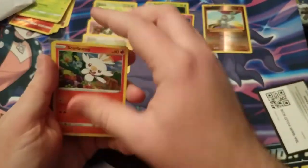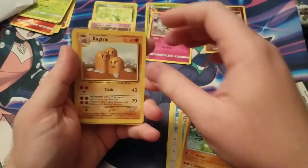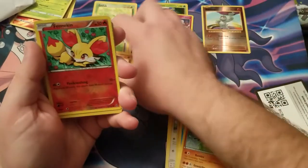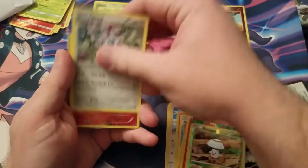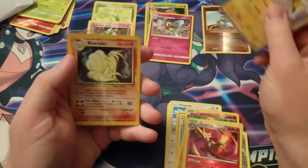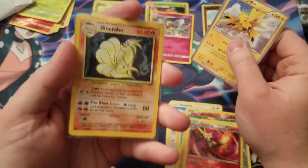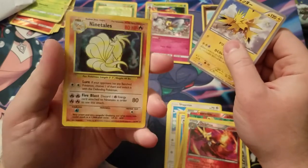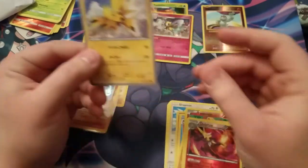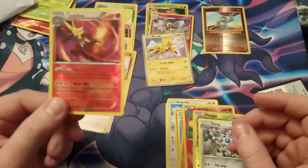If you guys like videos like this let me know. I see something in a sleeve back there - it's a base set, yeah it's a base set Dugtrio. Venomoth, Clang. Japanese! Base set Ninetales, guys - hollow! Japanese Zapdos, and a Delphox reverse rare.